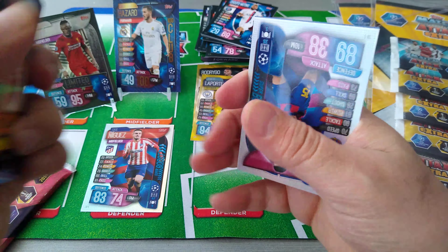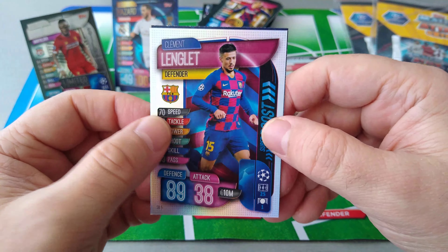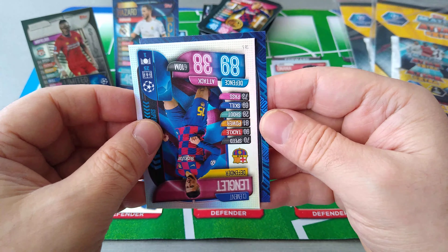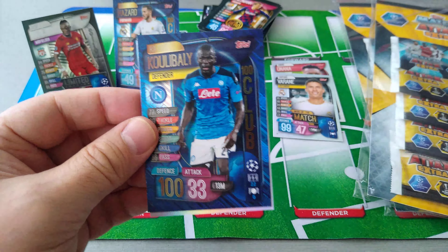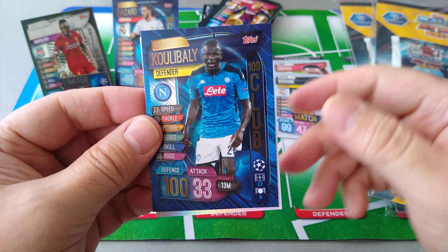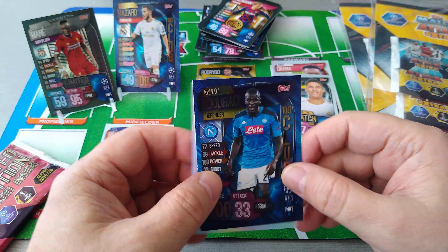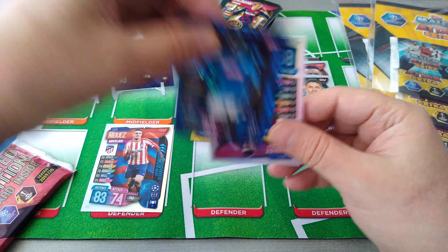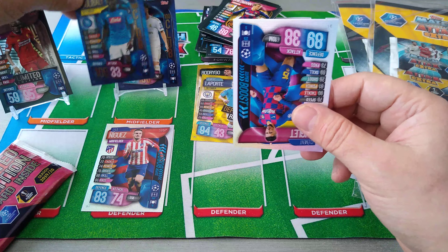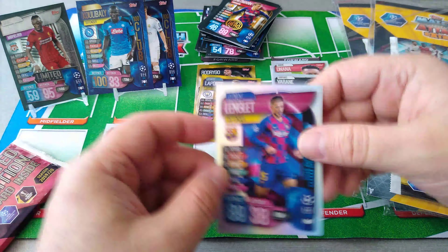Base cards - oh, we got another 100 club! Nice one. Superboosters Lingolet. And who's our 100 club? Let's see, are you ready? Show it. We got Koulibaly! Koulibaly, 100 club, Napoli - 100 in defence, 83 in attack. Brilliant! Wow, brilliant. Put him here beside Eden Hazard.